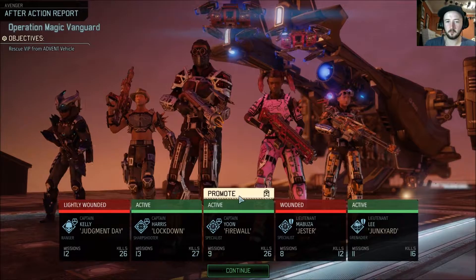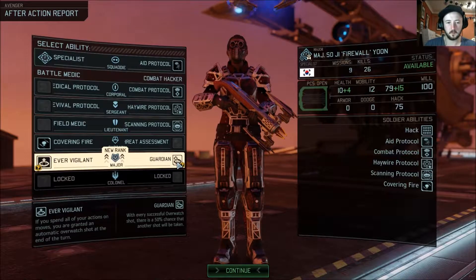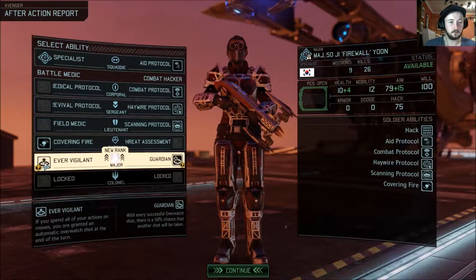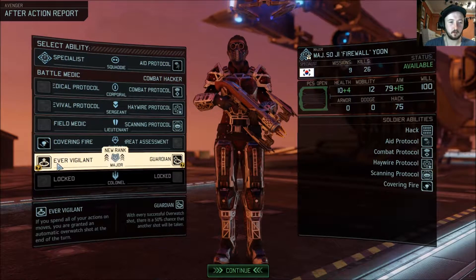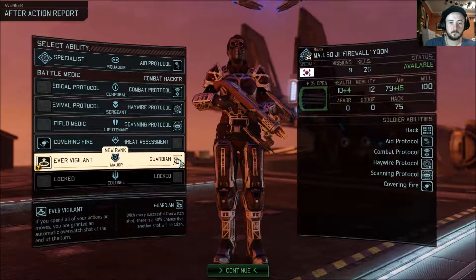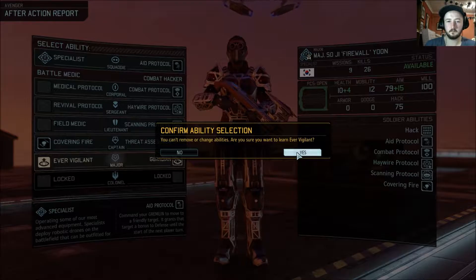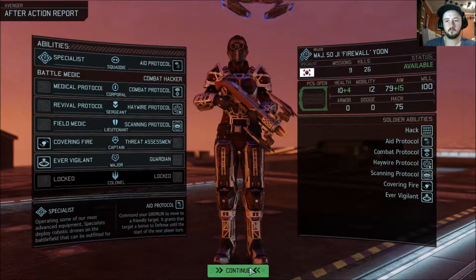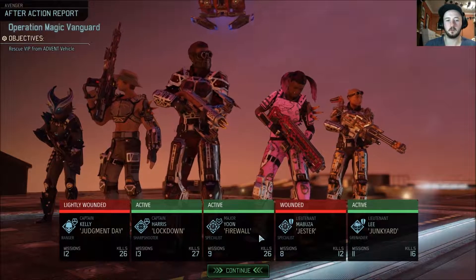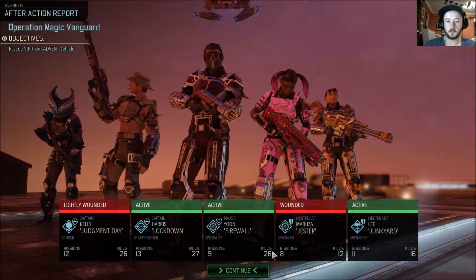Captain Firewall is the only one to get promoted. With every successful overwatch shot there is a 50% chance that another shot will be taken — not bad. Ever Vigilant: if you spend all your actions on moves you are granted an automatic overwatch shot at the end of the turn. She's got this gun, so we'll do Ever Vigilant. 26 kills in 9 missions — good lord, she is killing it. 27 and 13, 26 and 12, 26 and 9 — that's what we like to see.